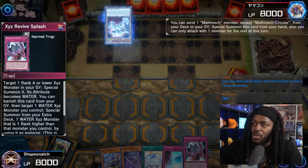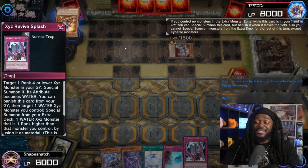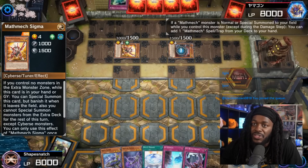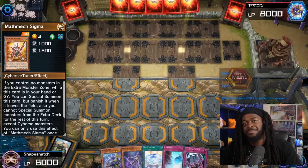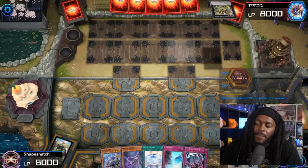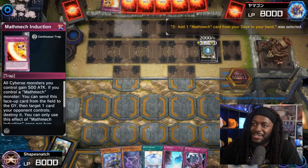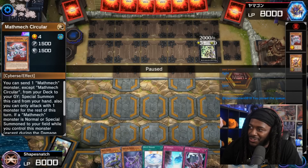The opponent is going to be going first, activating Mathmech Circular — so we're going against one of the best decks in the entire game. They activate Mathmech Circular to summon Mathmech Sigma, getting Super Factorial. Then they go ahead and XYZ summon with Super Factorial and two Mathmech monsters to make Prime Alan Version, adding Mathmech Induction. Interesting.